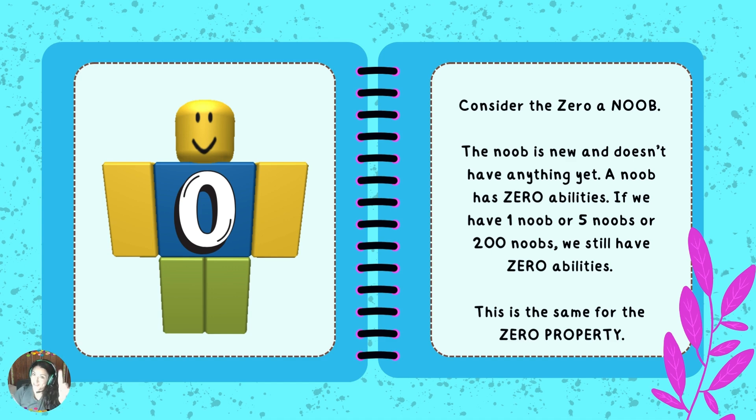The first rule is the zero property. Consider the zero a noob. The noob is new and doesn't have anything yet. A noob has zero abilities. If we have one noob, or five noobs, or two hundred noobs, we still have zero abilities. This is the same for the zero property, or the zero rule.